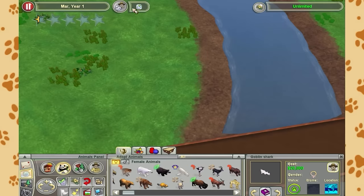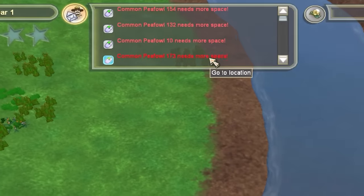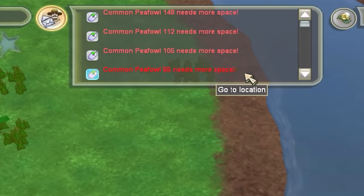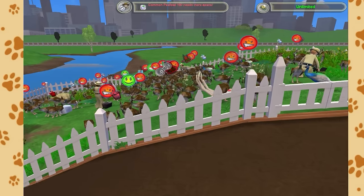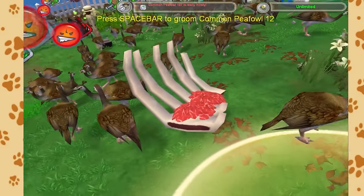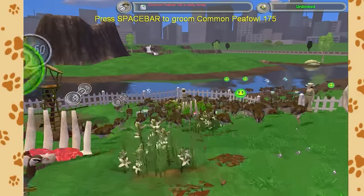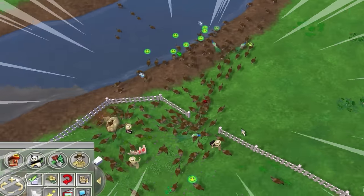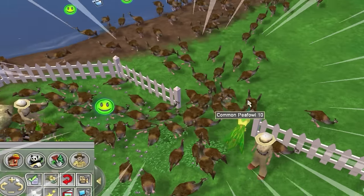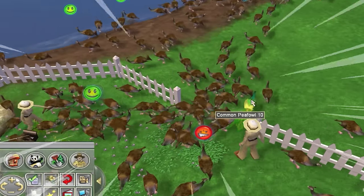While all this was going on, I was starting to notice a few other potential issues cropping up. We were getting quite a lot of complaint notifications - I wonder how the peafowls are doing. Oh god, why are there carcasses in the exhibit? That's not a good sign. We've got a breach! The peafowl are escaping! They've broken the fence! It's like Chicken Run, but more exotic!